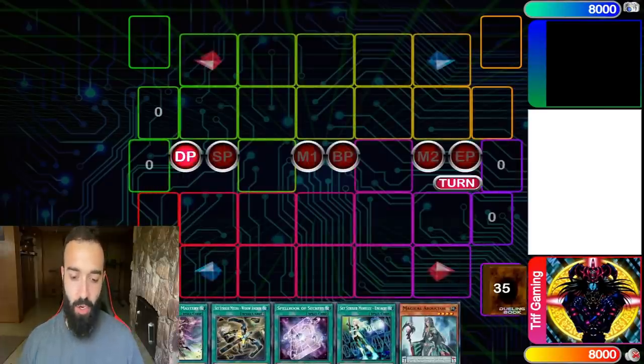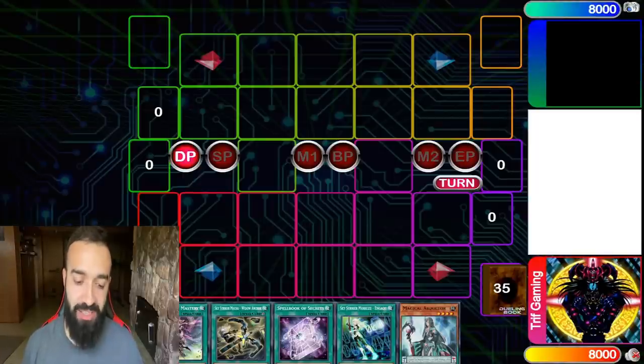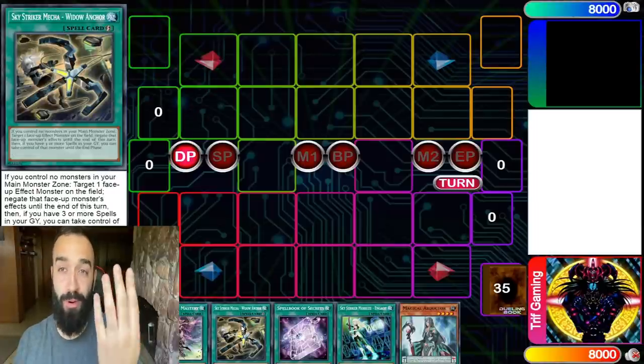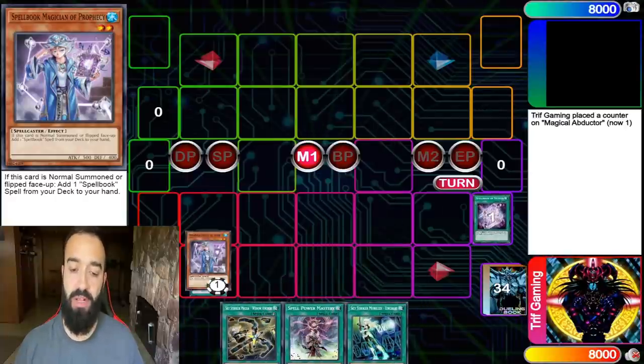Sky Striker Endymion synergizes so beautifully. First things first - you open Engage here, but you're not always going to draw Engage and that's fine. The idea behind the Sky Striker engine is you play Engage, Hornet, Widow Anchor, and a fourth surprise Sky Striker card. Going second, you can clearly use Widow Anchor on threats you need to deal with.